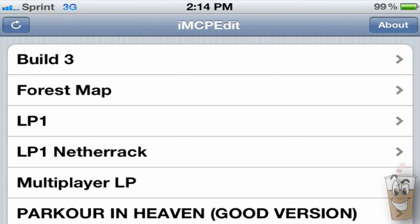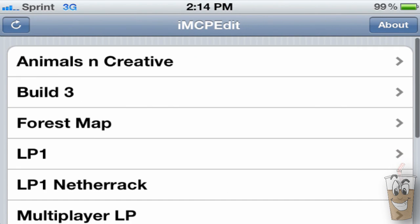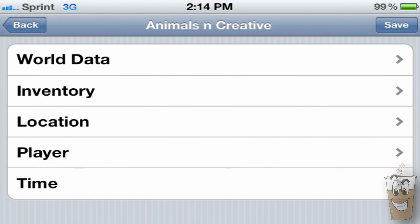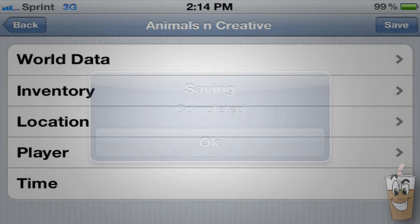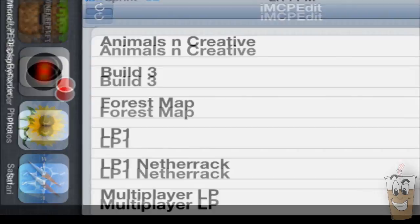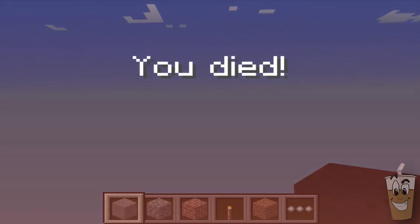Now you're going to need to have these IMCPE edits — basically this is just an editor. The source that you need from Cydia will be in the description. You do need to be jailbroken like I said before. You go into world data after you click on the world you want, and you switch it to creative. Then go back and hit save on the top right — it says save and completed. Go back to the main menu, refresh if you want, then go back to Minecraft Pocket Edition, open your world, and you should be in creative.